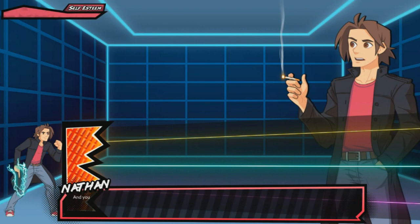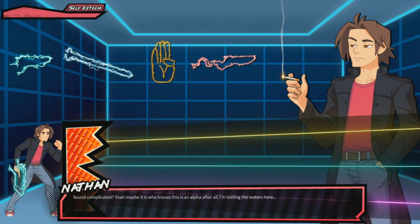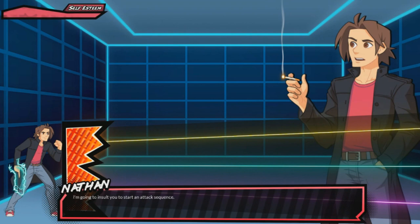For example, I'm going to insult you — me, us, whatever — and you need to shoot down my attack bubbles. You have your gun, your sword, your shield, and your triggered gun. Sound complicated? Yeah, maybe it is — who knows, this isn't alpha after all. I'm testing the waters here. Have a play around and get used to it.